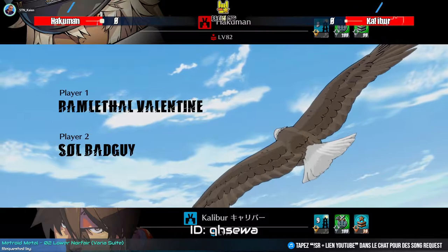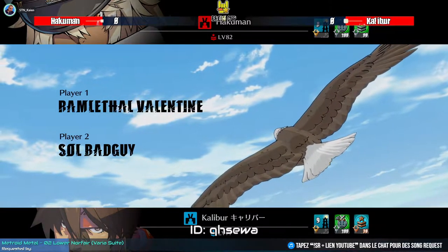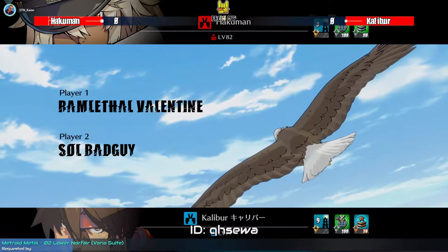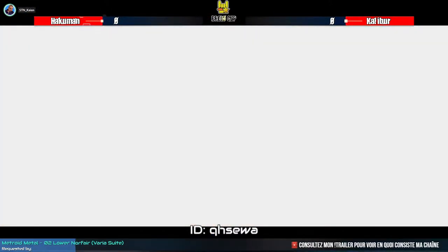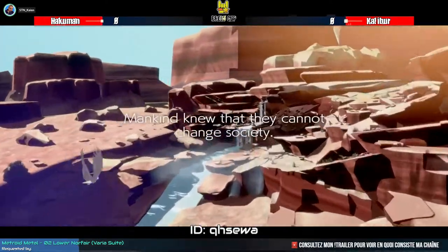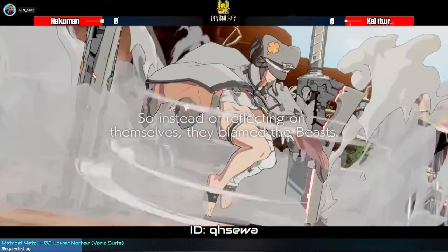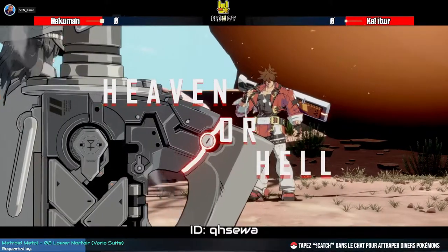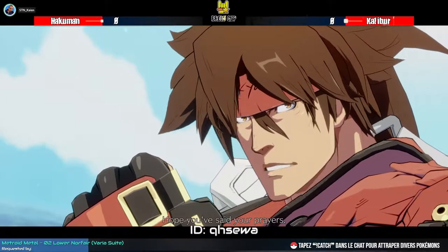Okay, so we have Ram Lethal against Sol Badguy — Mr. Hakuman against Mr. Caliber. Two characters praised as being on the upper part of the tier list, and both have the necessary tools to defeat the other, though perhaps a little bit more in Sol's favor. Anyway, this is bound to be a pretty nice fight. Round one, hope you've said your prayers.